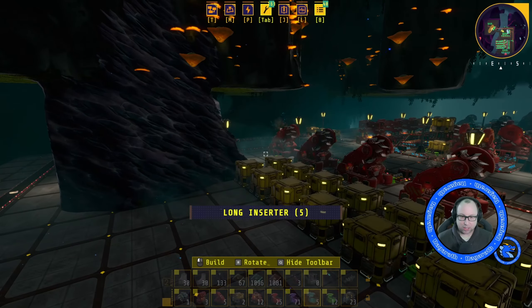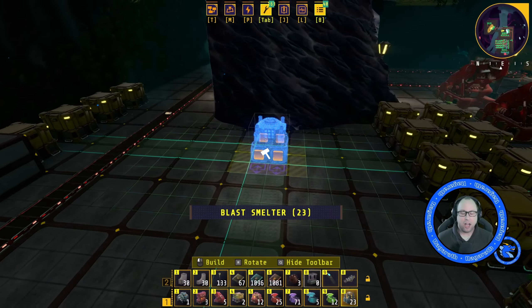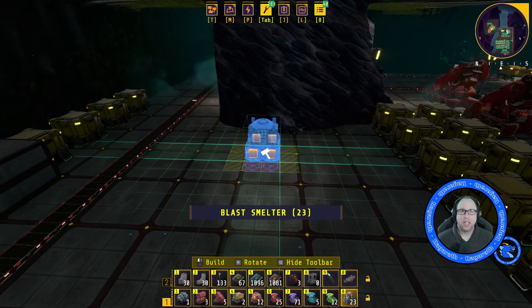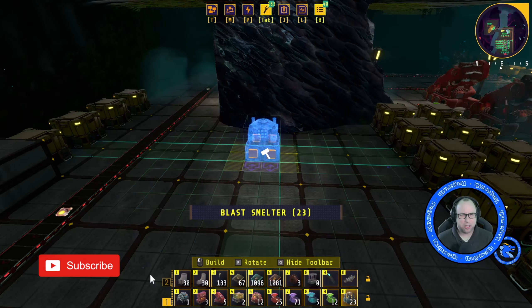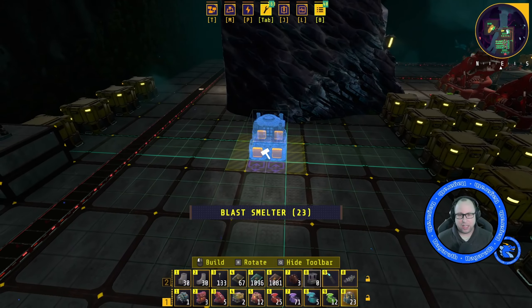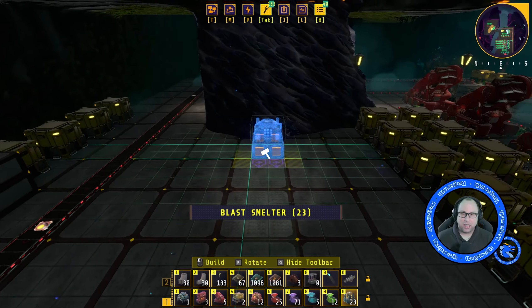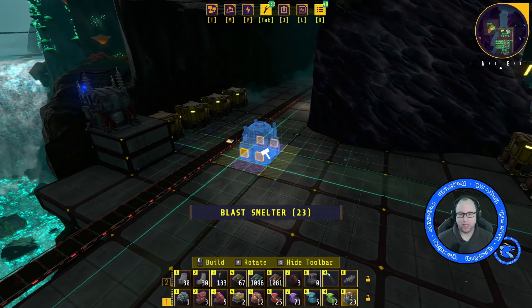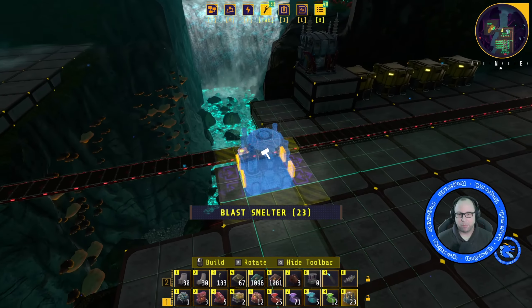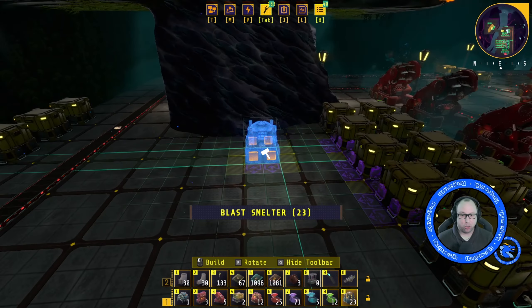The blast melters, sorry, are not as efficient as using a level two smelter. Level two smelters will output 180 a minute, whereas these will only output 50 a minute. But that is only space efficiency, because obviously this is more efficient for us because we are using the mining charges as fuel rather than making biobricks or anything like that.